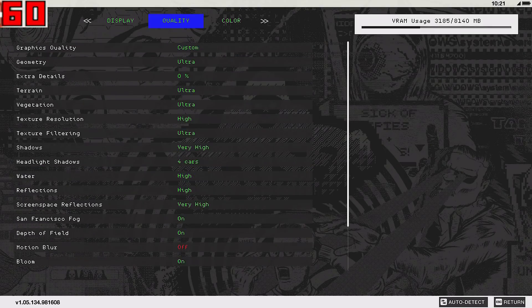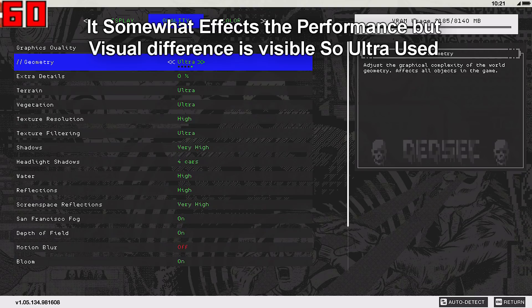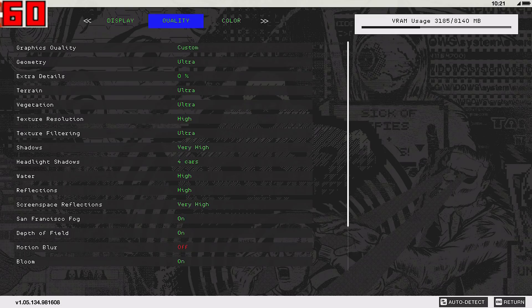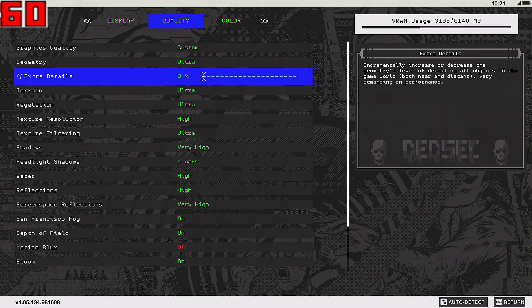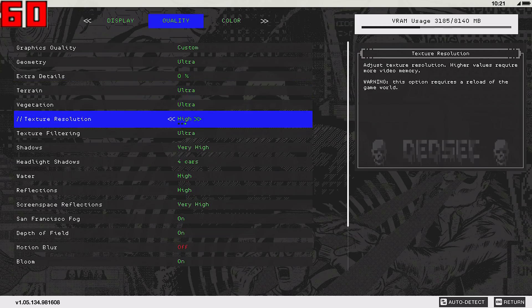Heading into the video, in the quality settings I'm running ultra geometrical options because this setting doesn't much affect performance when turning it up or down, so I'm using it to max out my VRAM. I have 8 gigabytes of VRAM on my RX 480. Extra details is one option that causes the game to lag a lot, so I'm using it at 0% — I don't see much difference in quality above that. Terrain is at ultra, vegetation is at ultra, texture resolution is at ultra, and texture filtering is at ultra.